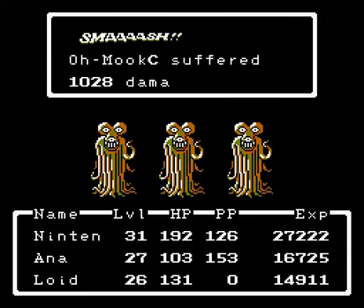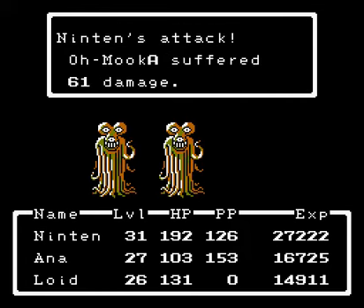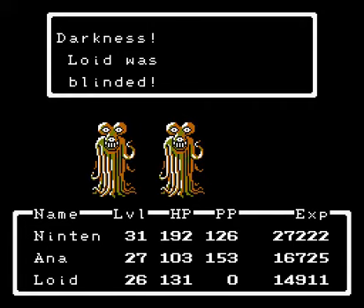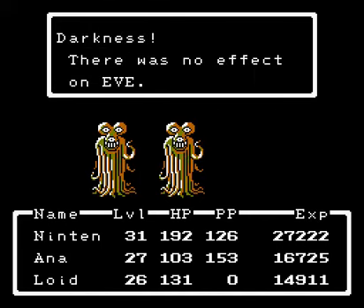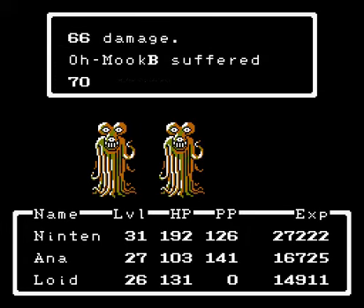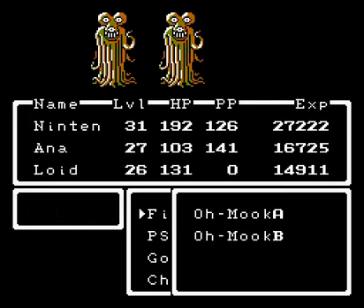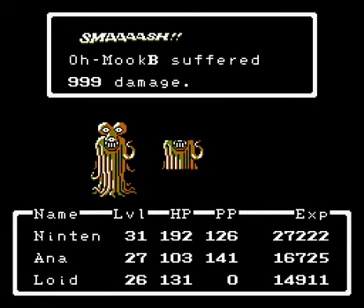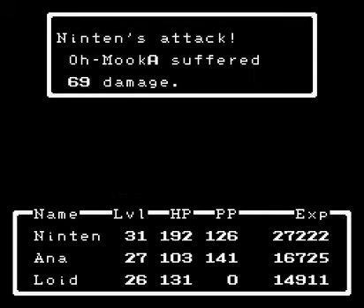Smash! 1028 — nice. Stupid O-Mook. Darkness — blinded by the light. No effect on Eve. That is very good. Smash! 999 — nice. Having Eve here is super fun.